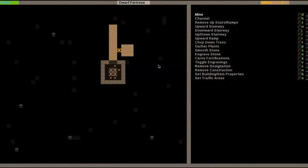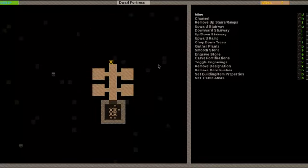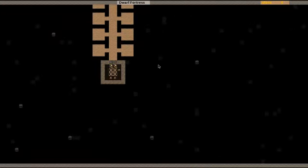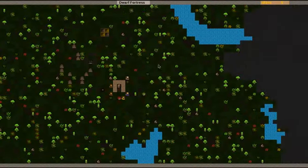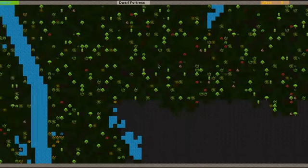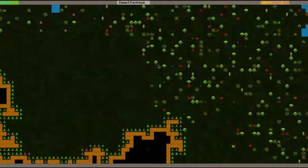You'll probably notice throughout this series that I don't like asymmetrical shapes, and sometimes that drives me to do less than functional things with my fortress layout. But here we go - we've got seven starting dwarves. We will have eight bedrooms in the beginning because we will have a migrant wave, and it's always best to have these things prepared. It looks like there's still snow covering the far eastern part of the map, but everywhere else appears to have thawed.